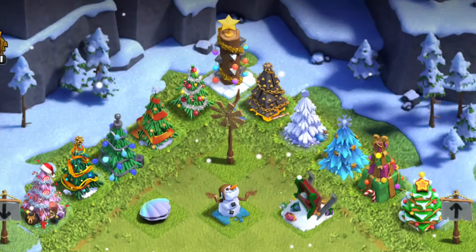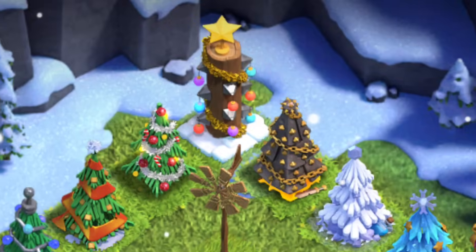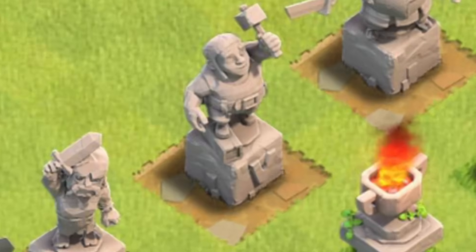Now it's time to get into the rare stuff like obstacles and decorations. If you have any of this stuff that's really old, that is a flex. Let's start with the decorations — lots of decorations here aren't rare, but lots of them are.